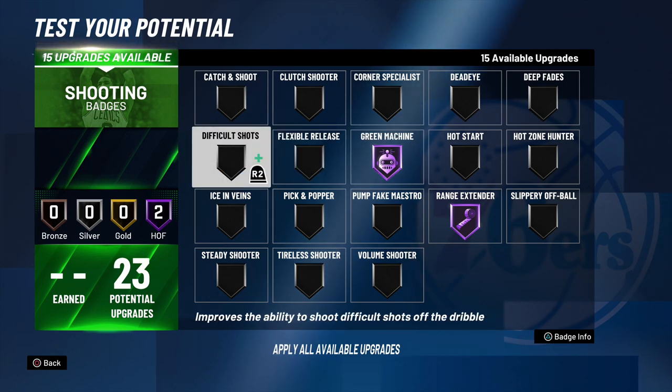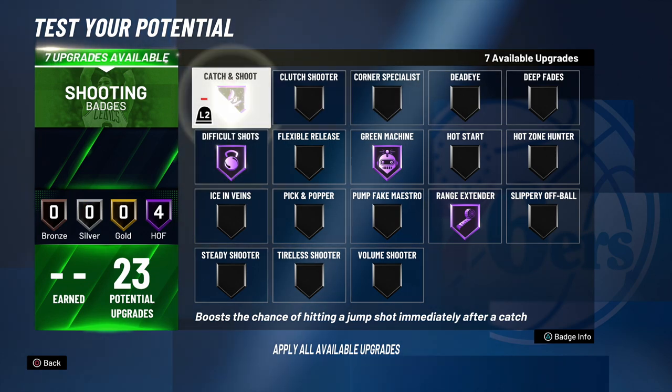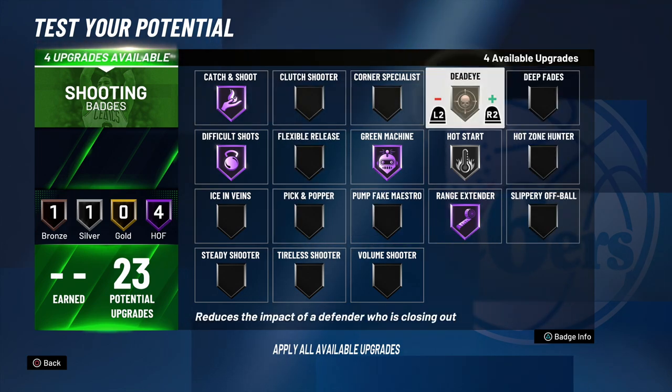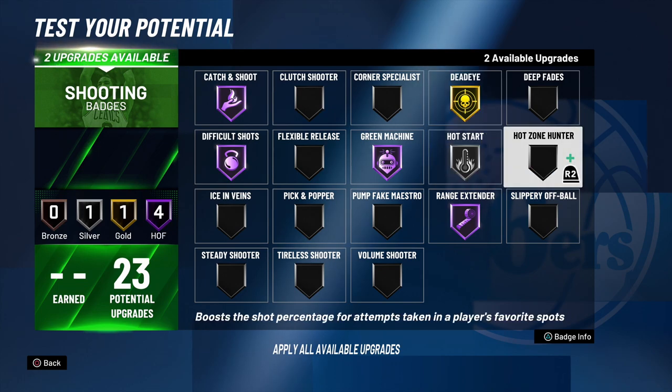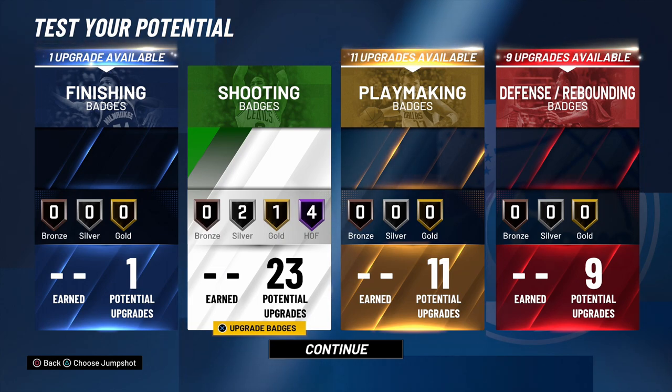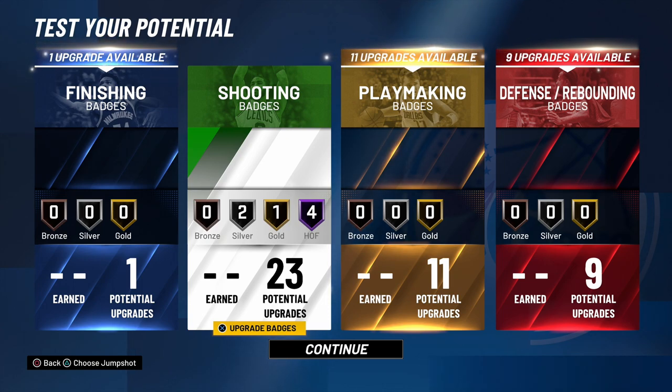I'm not sure how I'm gonna set up the badges yet, but I definitely want Dead Eye on gold. I'll deal with that when the game drops. Stretch bigs are back — you'll be able to do all those dribble moves. If you guys found a better way to get more badges and better stats, let me know in the comments below. If you want more 2K21 content, subscribe, turn on notifications, and leave a comment. That's all I got — I'll catch you on the next one.